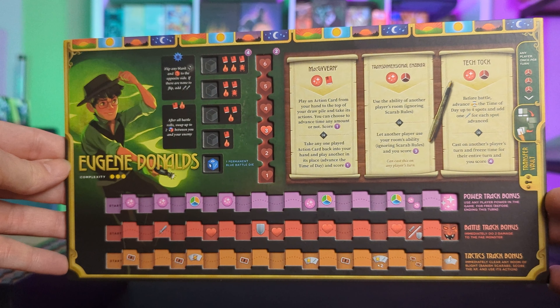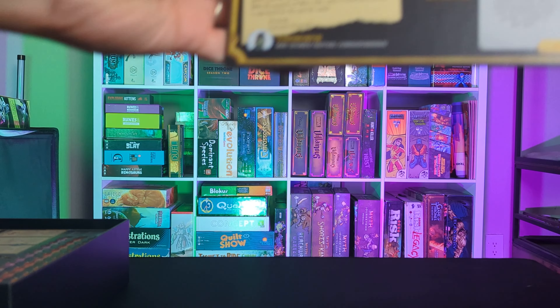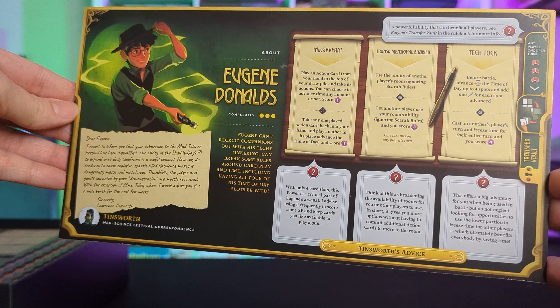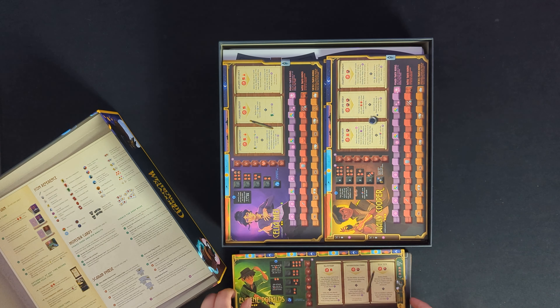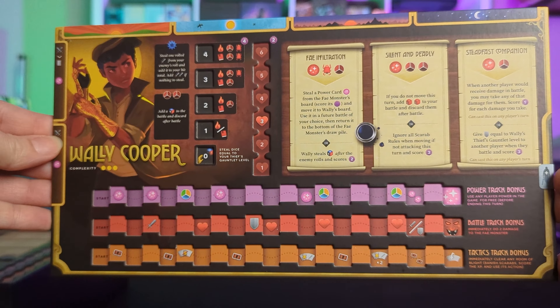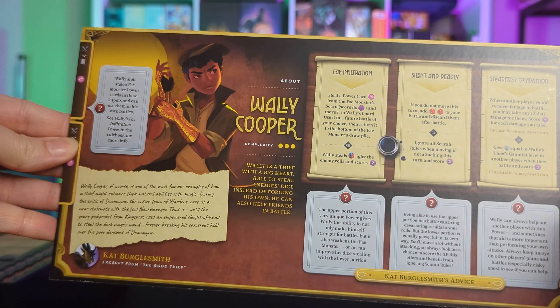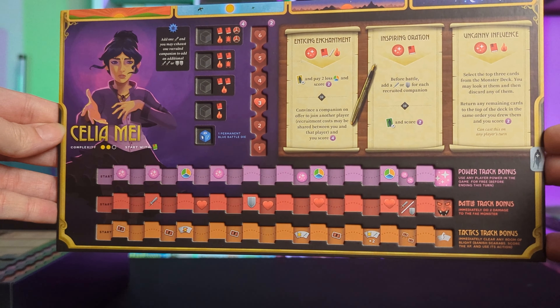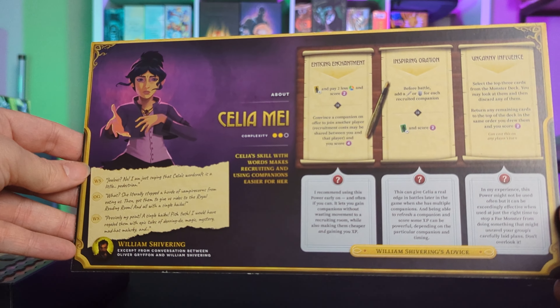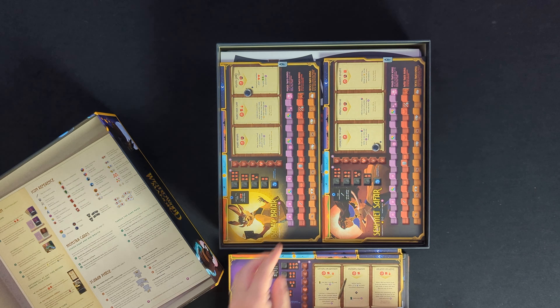I haven't read them myself yet, but there is a trilogy of books, and I believe that all of the characters are based on characters in those books. I really like the idea of having an immersive world outside just the board game. There's enough descriptions, and on the back of each of the character boards it tells you how to play it, what the character is really about, and some tips and tricks.